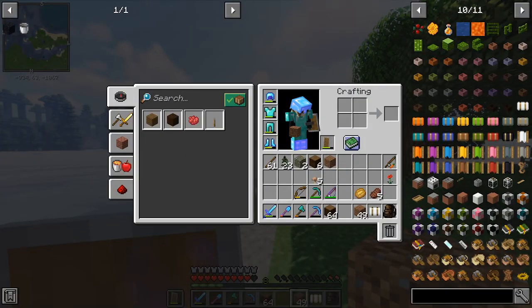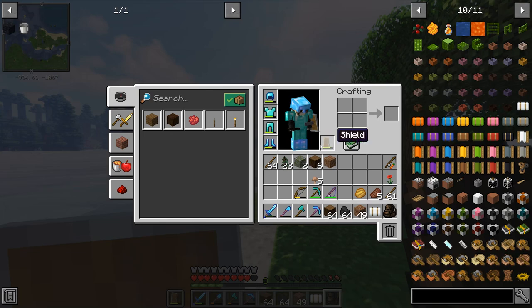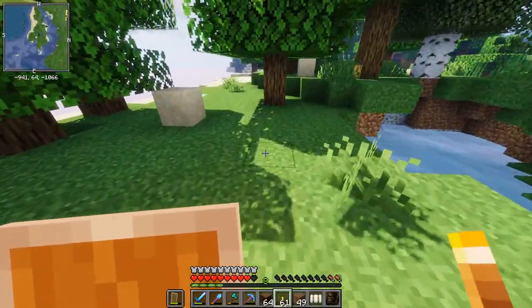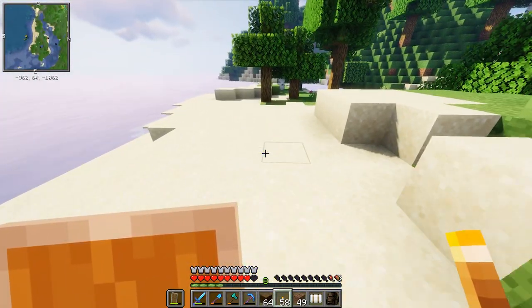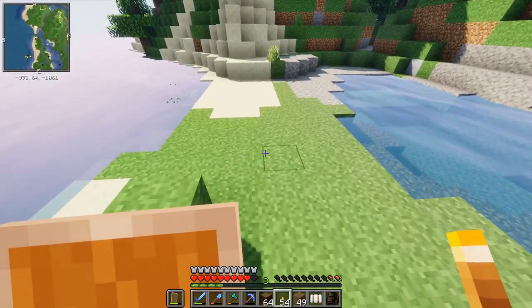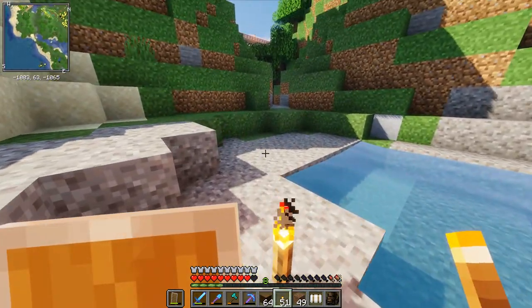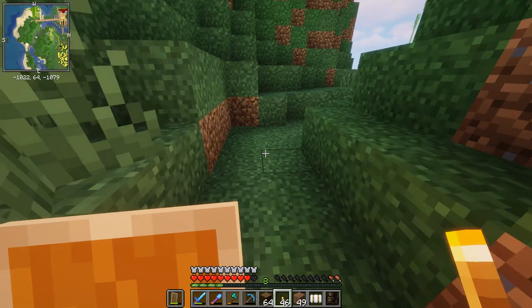I don't have any torches, so let's make some real quick. I do have coal, I do have sticks, and that means we can make all the torches in the world. We're just gonna go alongside here. I can see a little land bridge up ahead. We're gonna fell these two guys — this birch tree. Maybe not go outside, but make a little path here. It's already kind of a natural path that has formed; we're just gonna widen it.